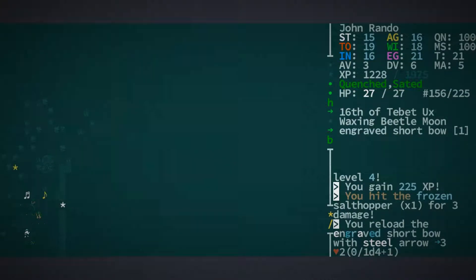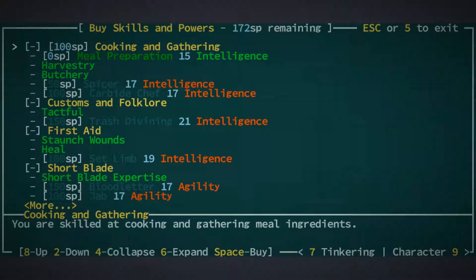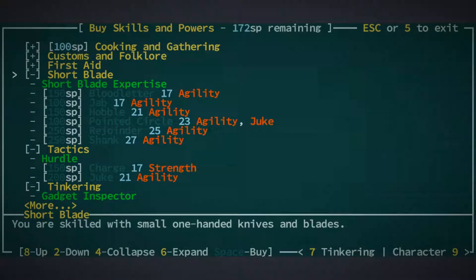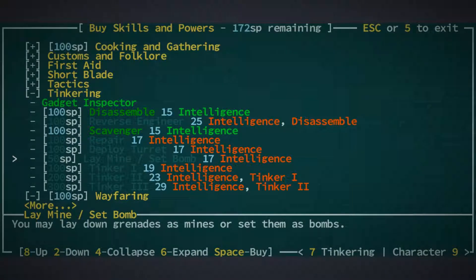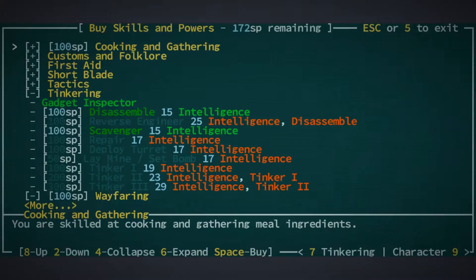Level four! Congrats everyone. We've got another mutation point, and we have some more skill points. We're still one mutation point short of being able to get another mutation. Cryokinesis is at level three with that ego of 21 — that's nice. So we don't have an attribute point. We're going to lose that strength penalty when we get to level six. So we're all good so far, but we can throw some points into our skills. Let's see what we have here. A lot of different things that we've kind of already got because we're a scholar. We've grabbed short blade expertise — there's not much else we can do with that at the moment. Disassembling would be nice. Scavenger would also be nice. We can only get tinker one with 19 intelligence, and we are a ways off of that right now. Tinkering not really looking like much of a thing at the moment.